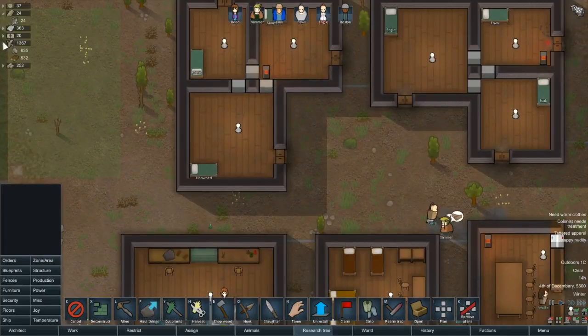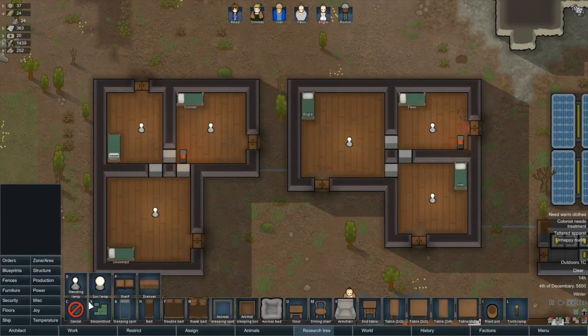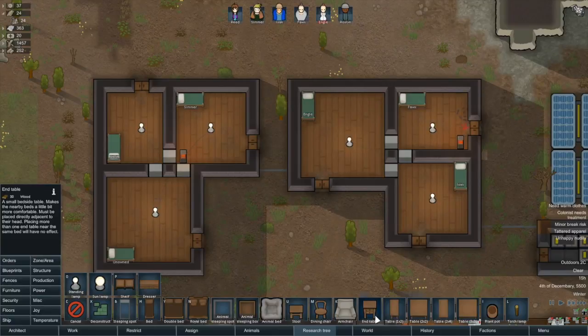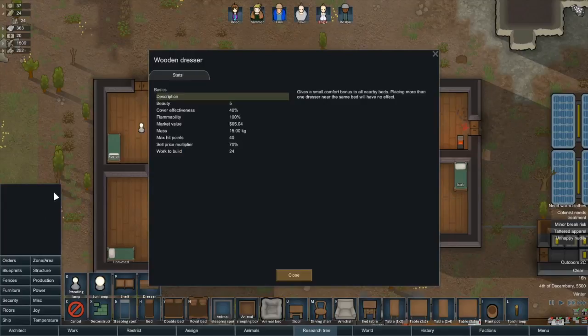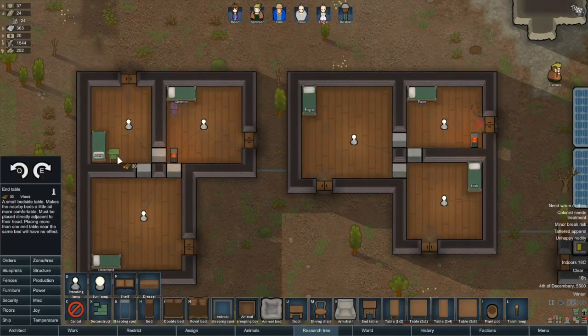How much wood do we have now? It might be worth putting some more furniture into these bedrooms to give them a bit more of a comfort boost. We could do dressers for 50 wood, or end tables for 30 wood. The dresser gives beauty 5, end table gives beauty 4. I think we'll just stick with the end tables for now, so let's put some of these down.